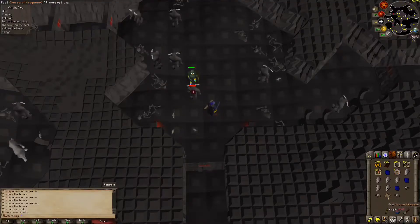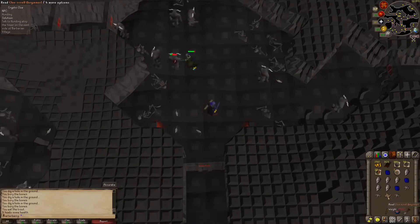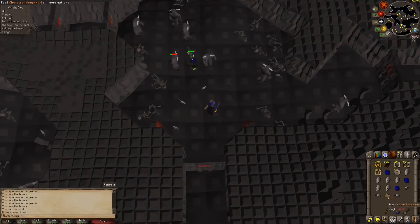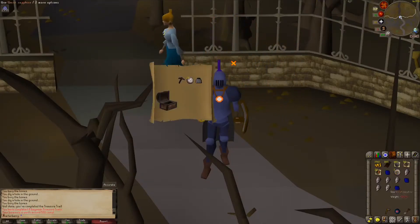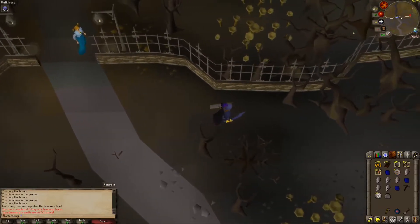We're getting this video started off with a beginner clue scroll. And here's what I believe is the eighth beginner casket. The arons are nice, and a sealed place card will give you another 400 coins, but not the best clue scroll — although that was certainly better than the last one.